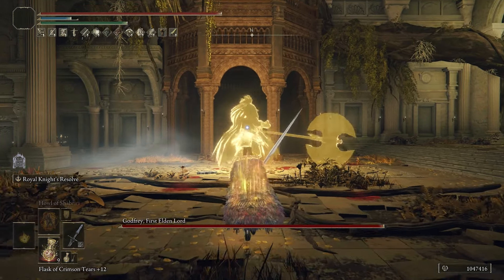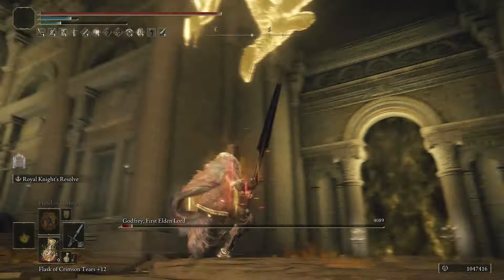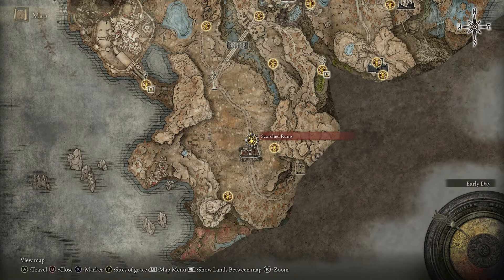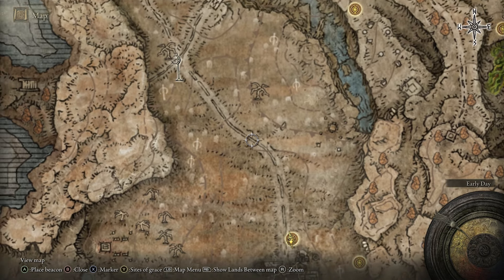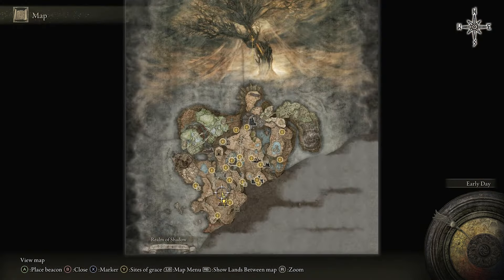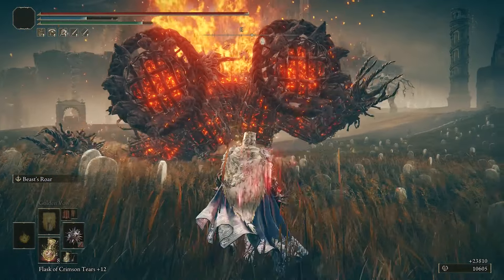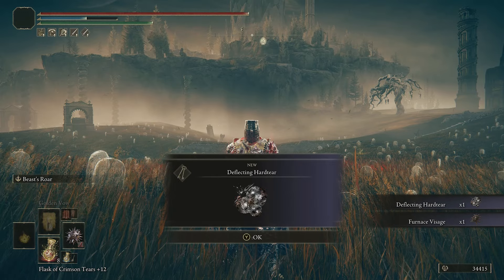First, I should show you how you even get this Deflecting Hard tier. As I mentioned, it was introduced in the DLC, and luckily we don't have to go too far — all you simply need to do is defeat the first fire furnace boss you meet in the beginning area of the DLC. The gimmick with this boss is they work very similar to the golems in the base game, where you need to tick away at their feet to get them to stagger and fall down, then hit them with a riposte right in their face. After you rinse and repeat that method a couple of times and defeat that fire furnace, you will be granted the Deflecting Hard tier.